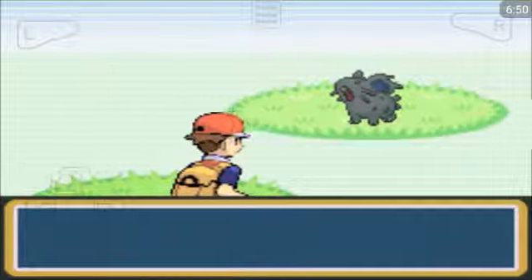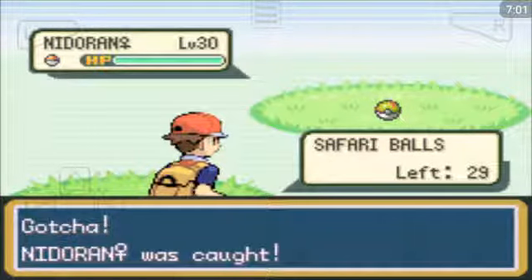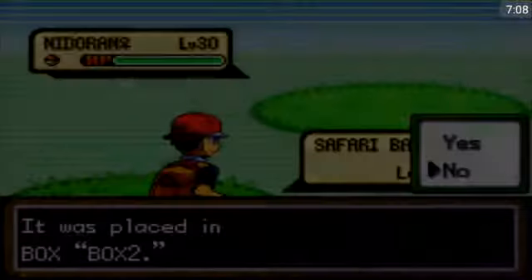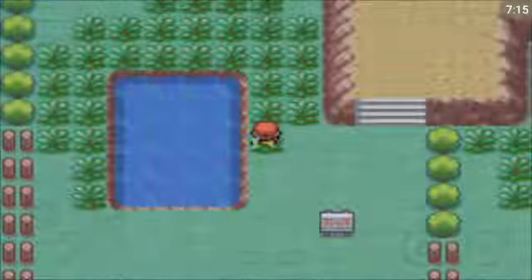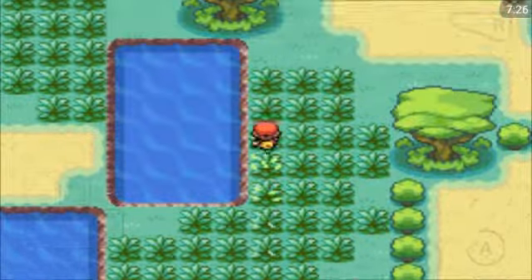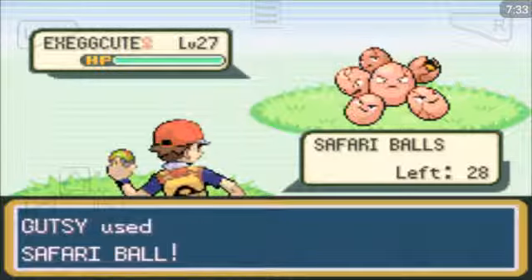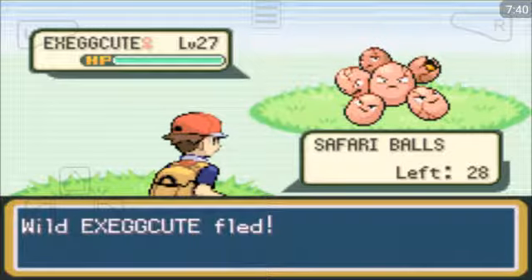Another Nidoran Female. Why did I throw a ball? I didn't actually want to catch the Nidoran Female because I've already got one — I'll probably release it. Stop going back on yourself, I need to go up. Another Nidoran Female. My cat's having his mad half hour.